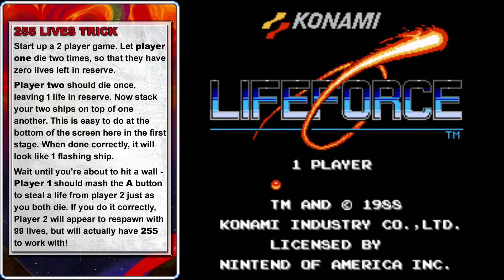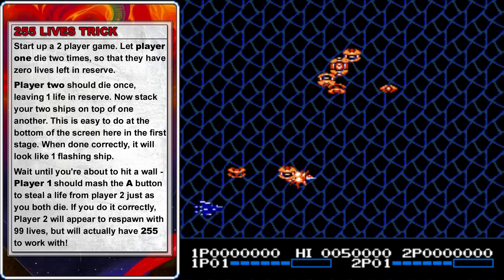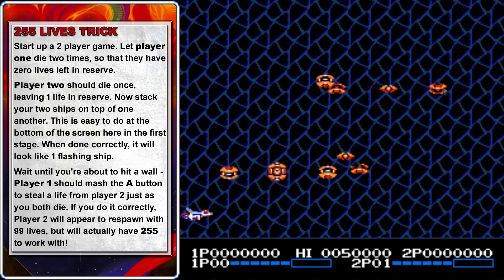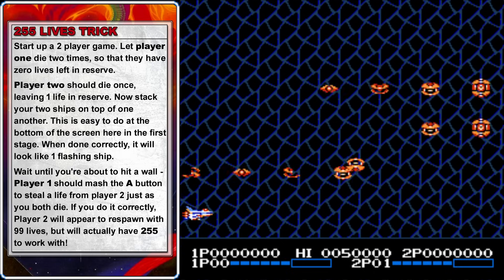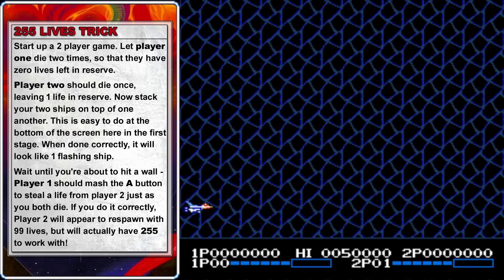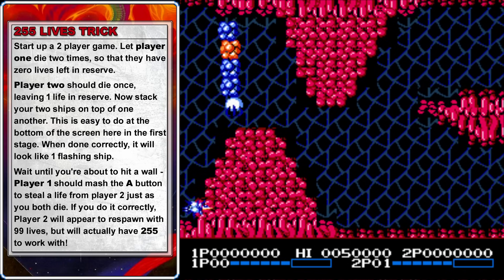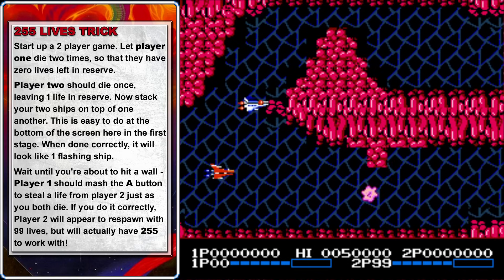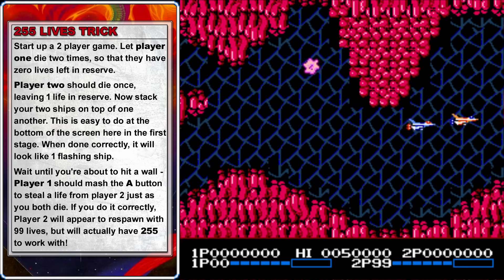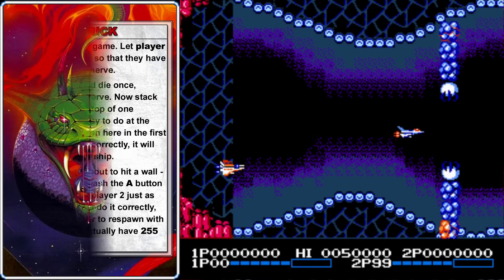Now that's a lot of lives, but if that's not enough for you, there is a way to get 255. Start up a two-player game, get player 1 killed twice and player 2 killed once. So player 1 should have 0 lives in reserve and player 2 should have 1. Down at the bottom of the screen, try to line up the two ships so they're directly on top of each other, so it looks like there's just one flashing ship. When you get close to the wall, have player 1 start mashing A as quickly as possible, and when both ships die, player 1 should steal player 2's last life. Player 2 will suddenly respawn with 99 lives in reserve — it looks like 99, but if you die a couple times the counter won't decrease because there are actually 255 lives there, which should hopefully be enough to finish the game.